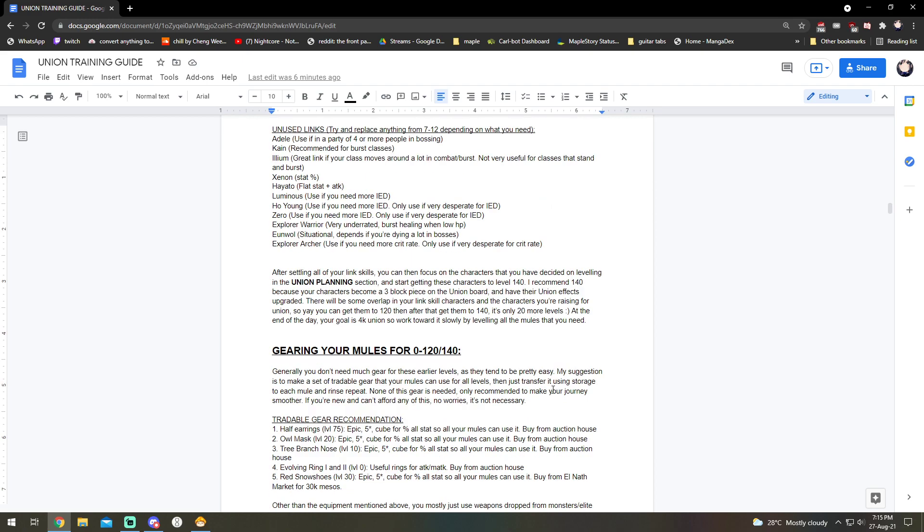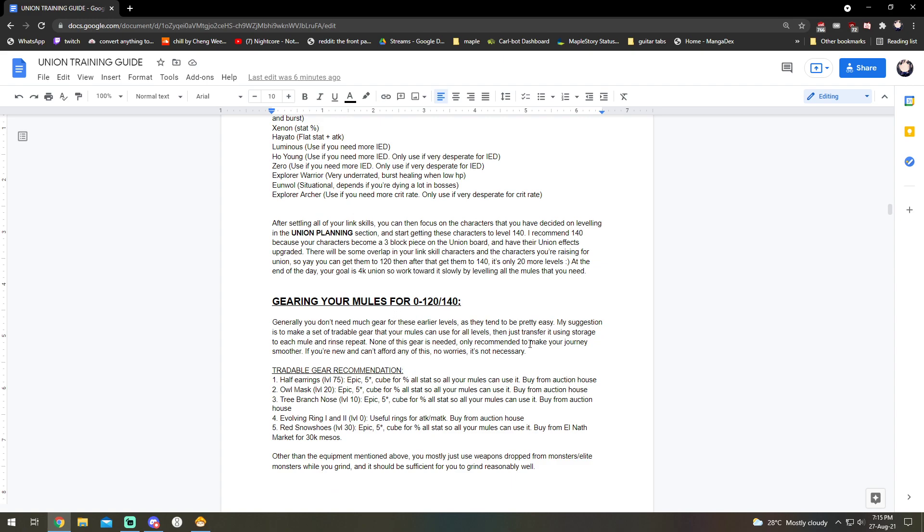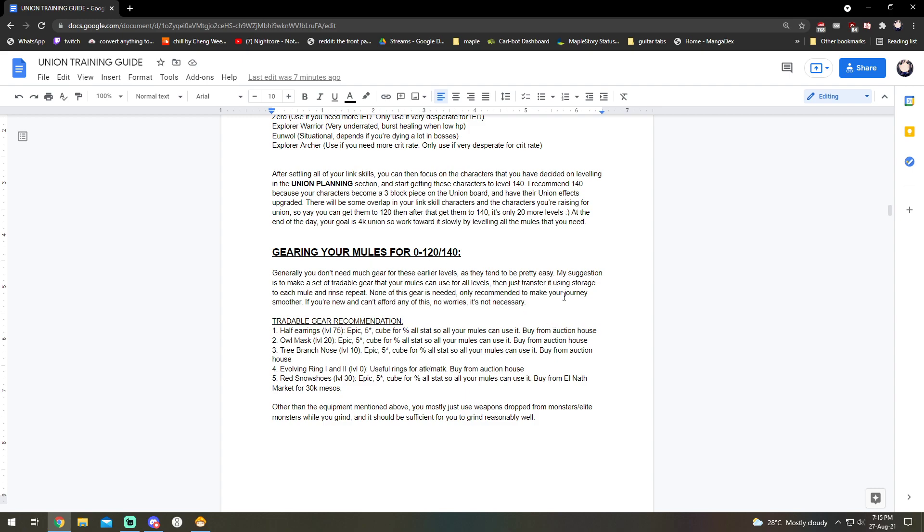For gearing from 0 to 140, I don't really recommend gearing that much — it's very easy to level without much gear. Just rely on your link skills and stuff you pick up from bosses and mobs; you should be able to one-shot pretty much all the way until about level 100. I do have some recommendations: I'd suggest using tradable gear so you can give it to all your mules and make them all Epic with percent all-stats so every single mule can use them. Specific recommendations include Half Earrings, Mass Tree Branch, Evolving Rings, and Snowshoes from Elf — all low level items usable all the way to 120 to 140.